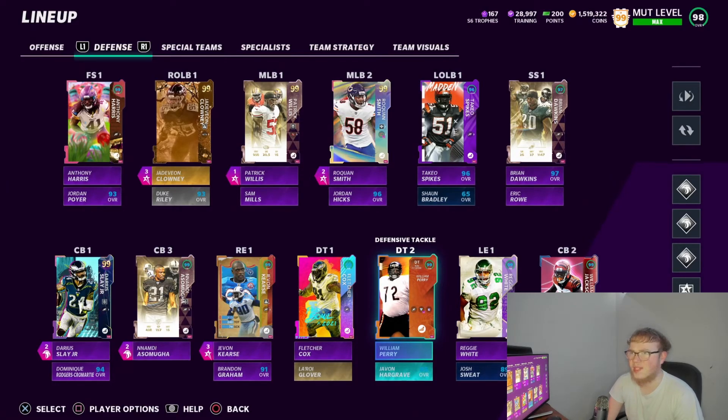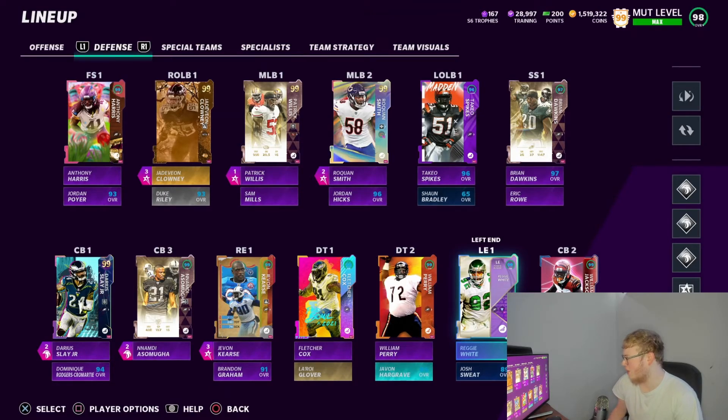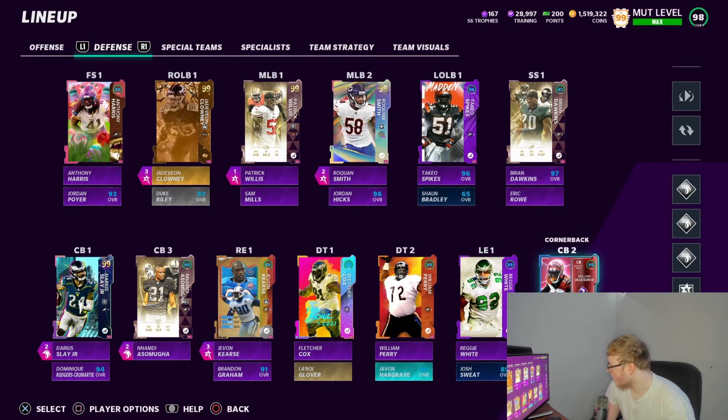The Fridge is definitely one of the best d-tackles I've used. D-tackle number four is Javon Hargrave — he never got another upgrade, and rightfully so, he probably didn't really deserve one. Left end we got Reggie White — he's kind of also one of my d-tackles. Reggie was good, he makes plays, his card is always good. At the beginning of the year you can juice him up off chemistry and he'll be a little faster. Left end number two is Josh Sweat — just there for the chemistry.